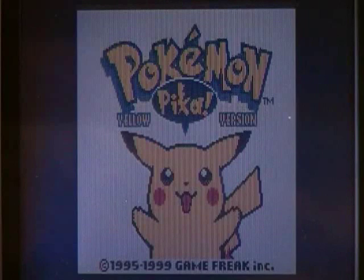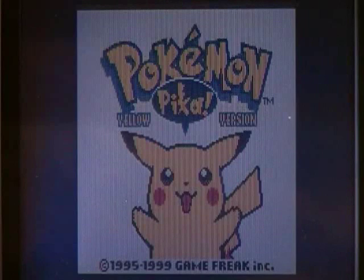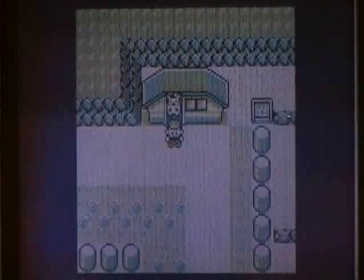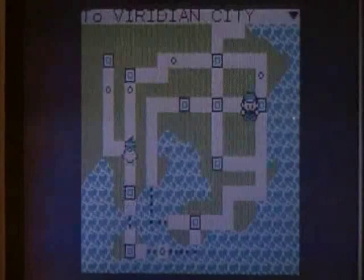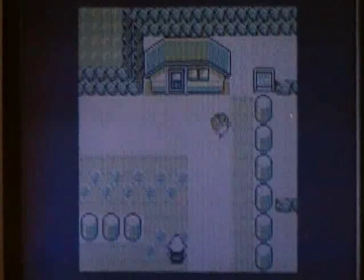First, you will have to use the Gambler glitch. I am west of Lavender Town. Immediately press the Start button after walking down, then fly back to Lavender Town when the Gambler discovers you.